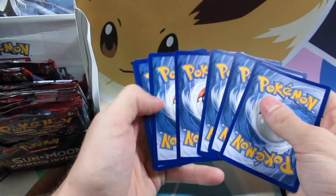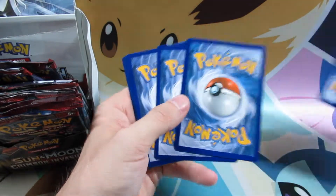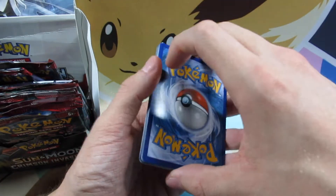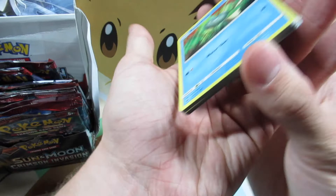So we're looking for reverse holo rares or better. And of course if we get a GX, we give away a code card. And if we get a double hit — which is a reverse holo rare and holo rare combo in the same pack — we do give away that code card as well.